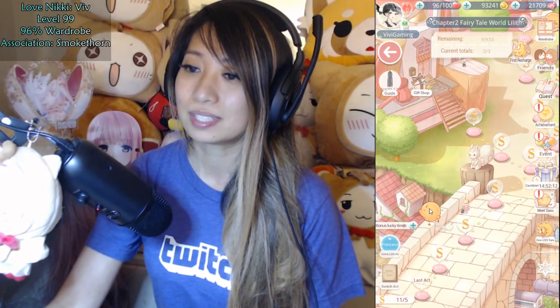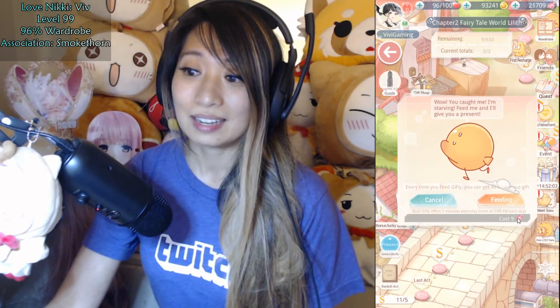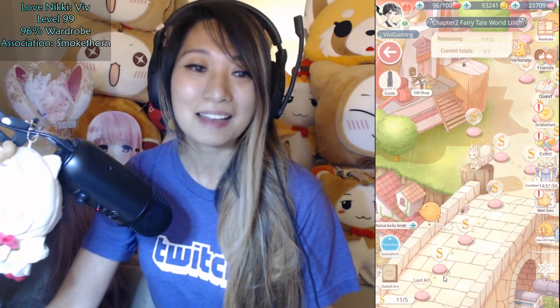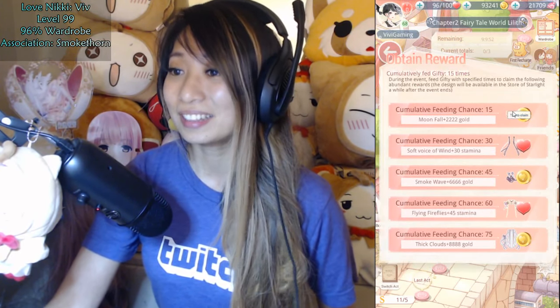It's not just in Chapter 1 - if you move to Chapter 2, you will see the gifties there as well. But right now I'm done with all the feedings, so I can't do it with free attempts anymore. I can pay 9 diamonds to feed again, but I'd rather get this suit using free attempts. I got an exclamation mark here, which means I got a reward - let's click 'Obtain Prize.' I've hit the first tier, which is the 15 free attempts.